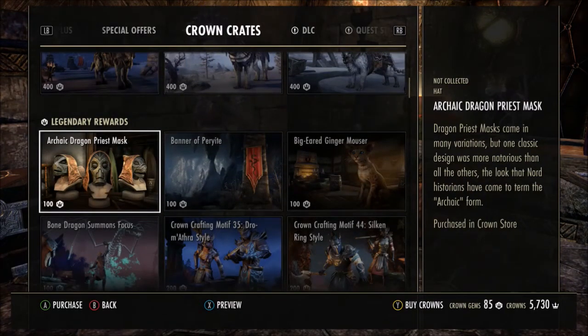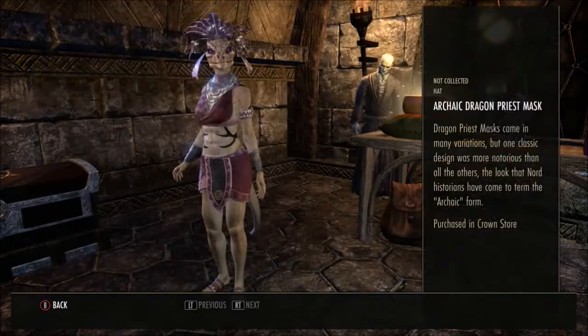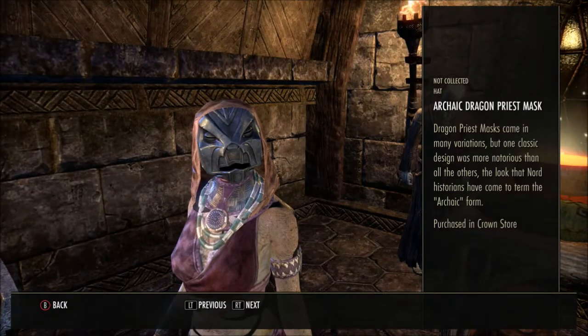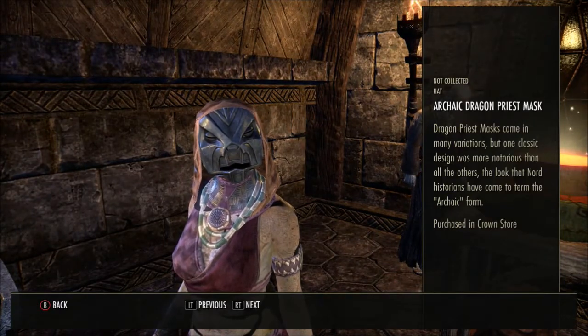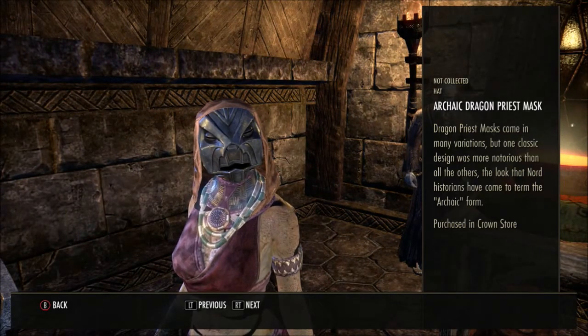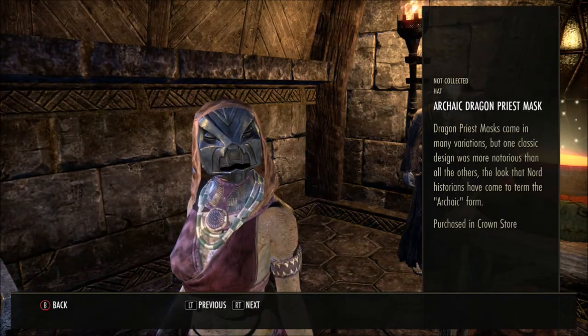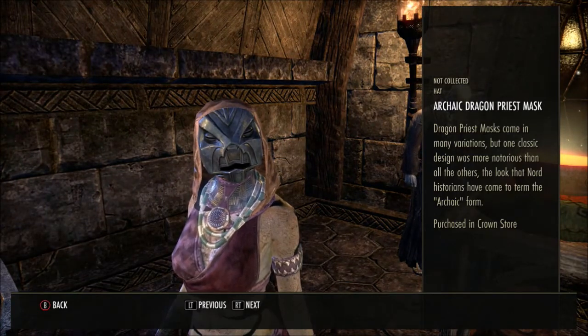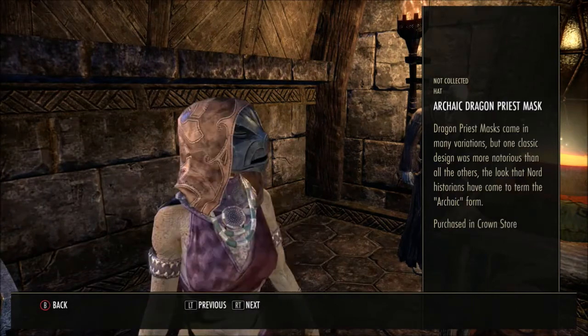Now we're moving on to the legendary items. This is the Archaic Dragon Priest Mask, and it comes in many variations, but one classic design was more notorious than all the others — the look Nord historians have come to term the archaic form. That just looks so funny!